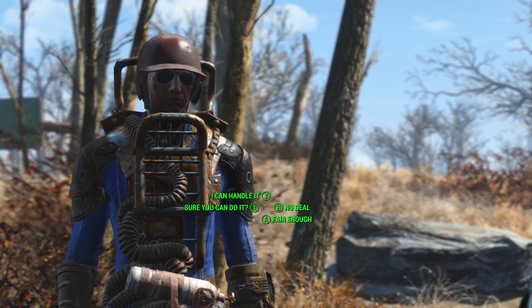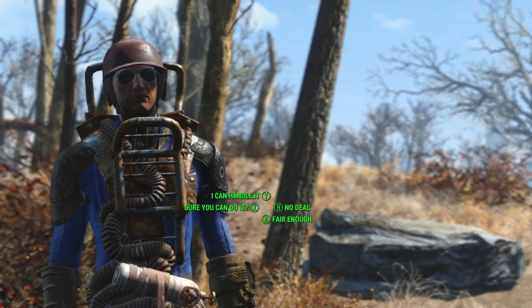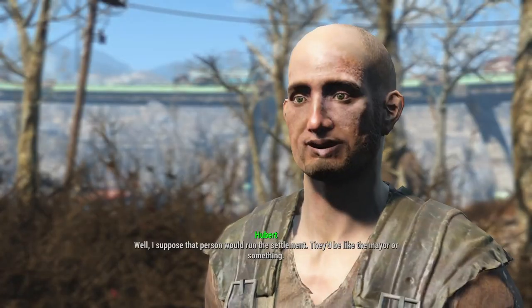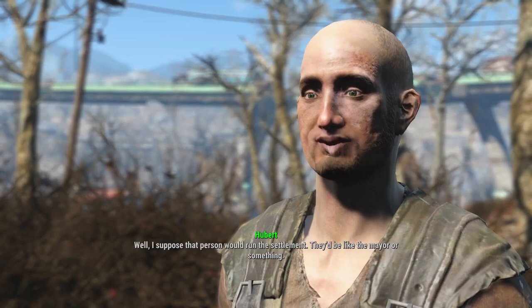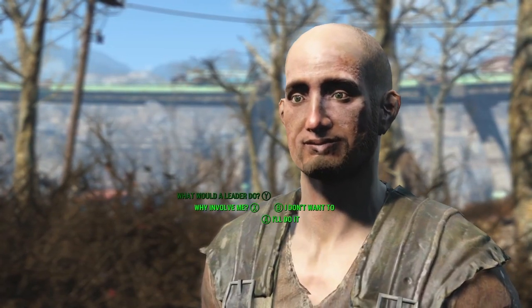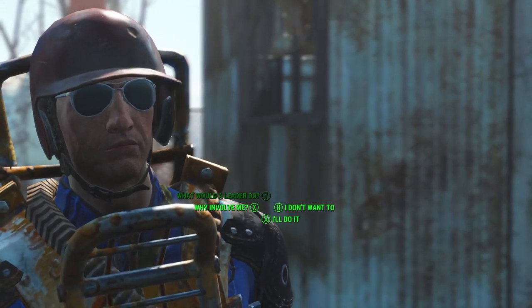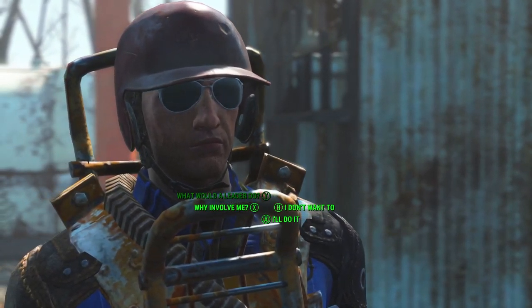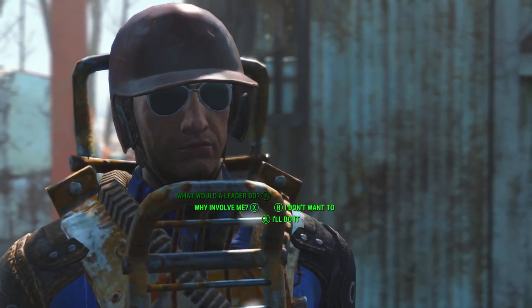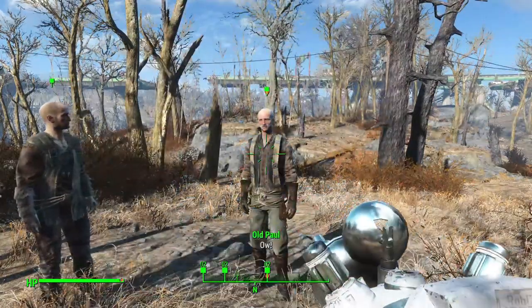Their backstory is that they're a disparate band of people, all kind of running from something, who formed a settlement together. It's implied the Gunners were the ones who pushed them out, but we didn't say that explicitly — partly because this quest was inherited from before we got the Gunners involved, and Sirik just liked it being vague. There were two little factions — one following Stodge, one following Teresa. This quest was designed to introduce the idea of city plans and leaders, because if you don't experiment with the city planner, you might not know it's there — and city plans work best once you understand plots.